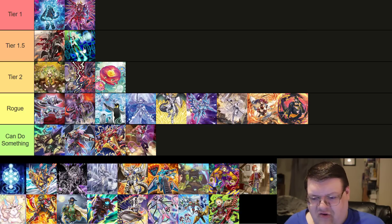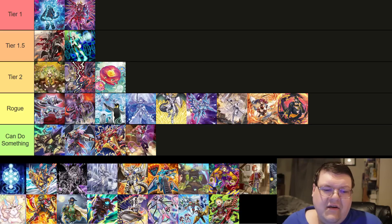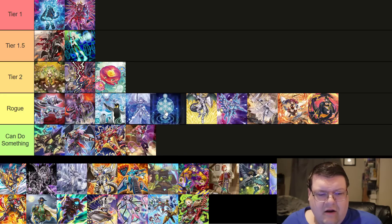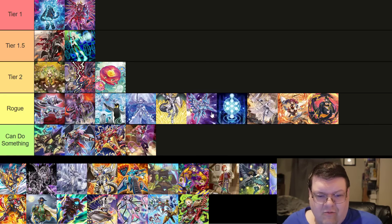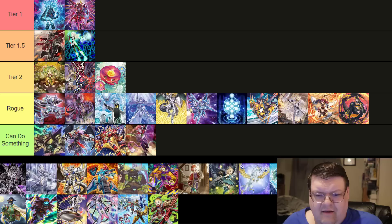So many people are going to play Sky Striker straight out of the gate and aim to round it out. It's going to be one of those decks where a lot of people are going to be like, 'Oh yeah, this is why I hate Sky Striker.' Generator — we'll put this down here in Rogue. Generator is definitely one of those decks that if you're not prepared for it, you're going to be like 'What?' Same thing with Gold Pride — the Gold Pride deck is definitely one that's going to be doing a lot.